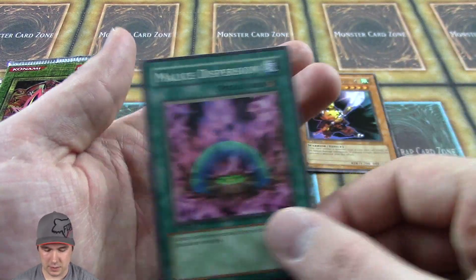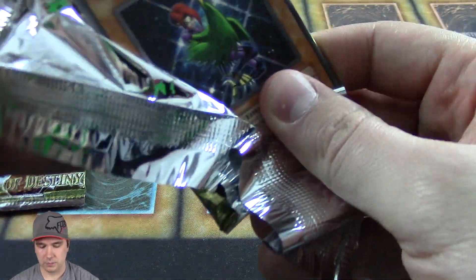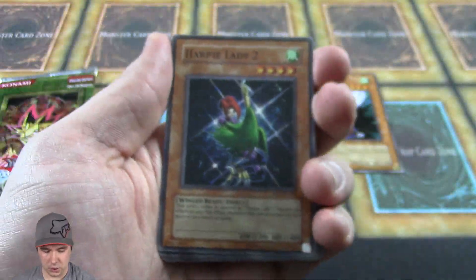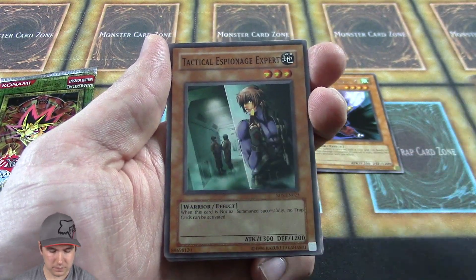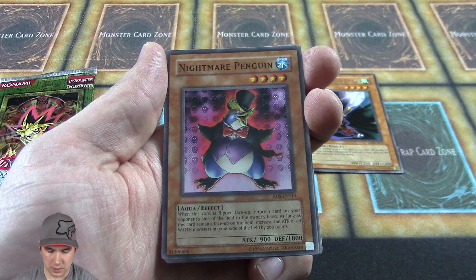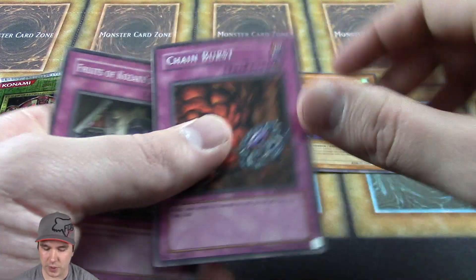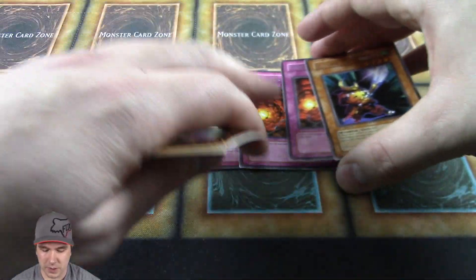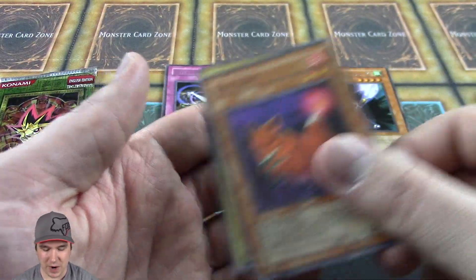Eagle Eye again. Moving over to our fourth booster pack — hopefully we pull a foil out of here. Harpy Lady 2. Nightmare Penguin, awesome! Chain Burst — we have another one of those. Wow, very rarely do I open a loose pack and pull a duplicate rare.